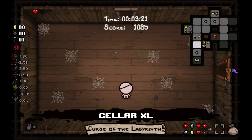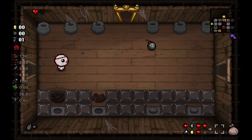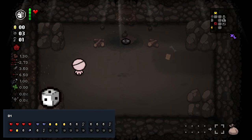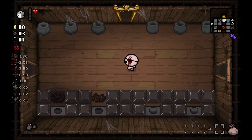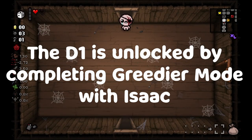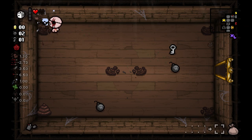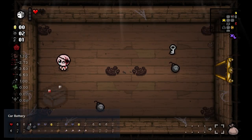I decided that the easiest crafting recipe given my floor's consumables was five hearts, one nickel, one penny, and one pill — this yields the D1. The D1 is an active item that when used duplicates a random consumable on the ground in the current room. For this guide the D1 is required. There are other ways to do this but I've found this is the easiest and most consistent method. If you have not unlocked the D1 I would highly recommend doing so.